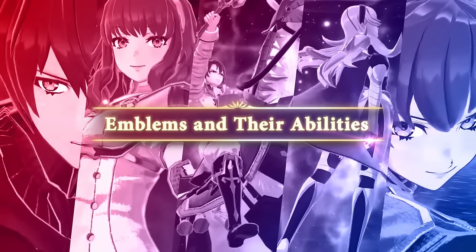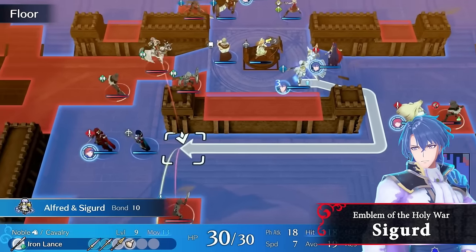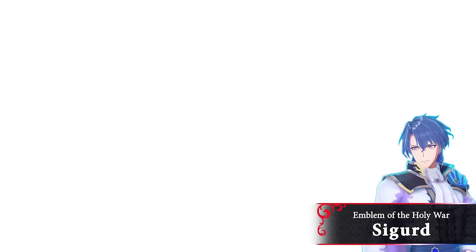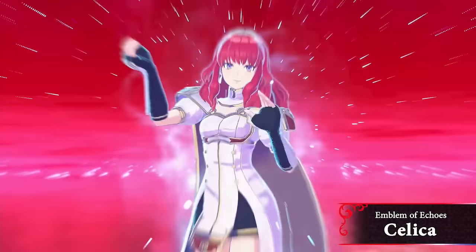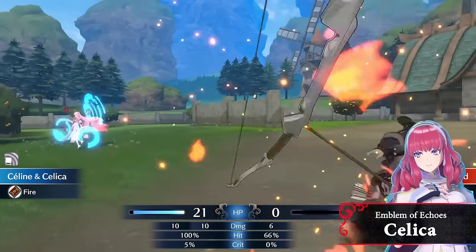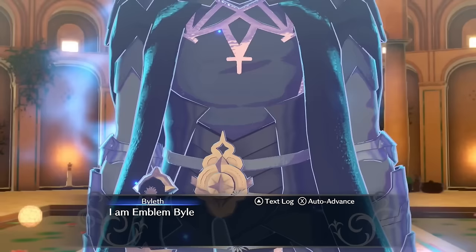You can mix and match emblem rings — anybody can use any ring for the most part, giving unique properties and abilities, but you want to find the best rings per character. It was really fun figuring out the best combinations, and even based on the map you might want to switch rings to a different character. There are some really powerful combinations — Yunaka paired with Corrin and the smoke screen ability means you'll pretty much never get hit. You need it too, because this game is hard. On hard classic mode or the highest difficulty, the challenge just skyrockets.